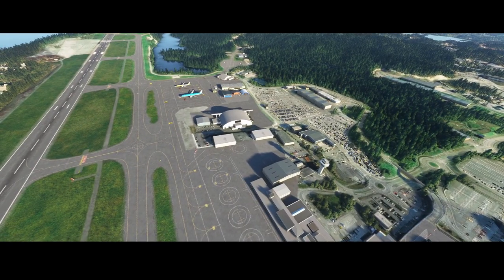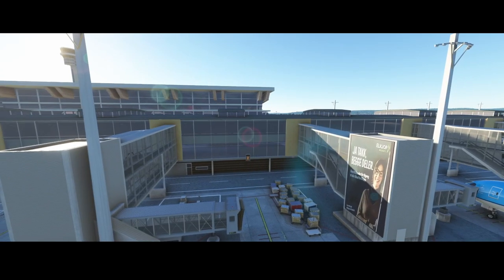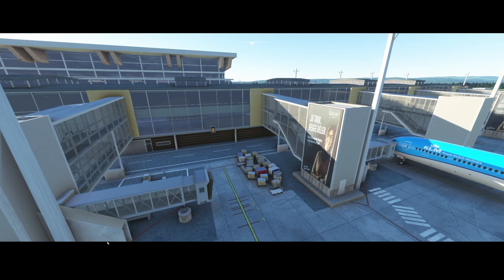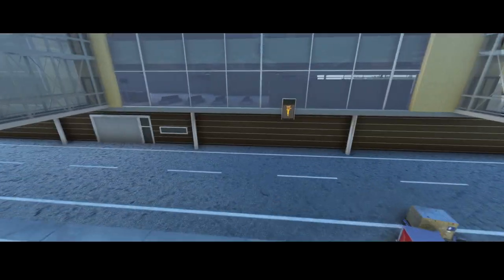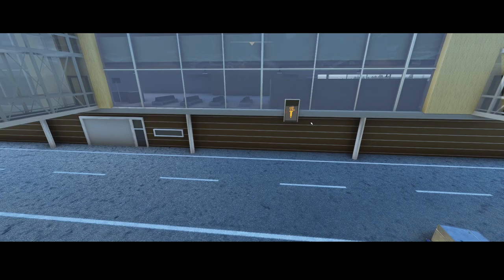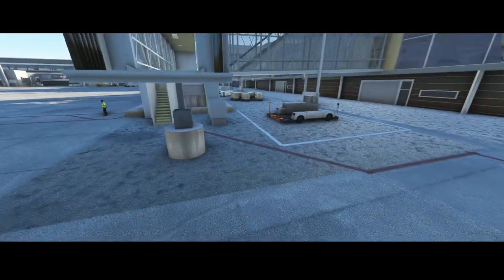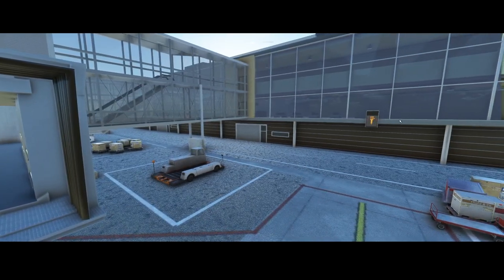Number one will definitely surprise you: it's Oslo Airport. This is probably one of the most beautiful community-built airports in Norway. It has a lot of detail — all the jetways are completely customized. There's even advertising, and a nice sign showing the aircraft type and the distance from the aircraft to the gate. I've seen a paid add-on working to make that count down in real time, which would be really cool.